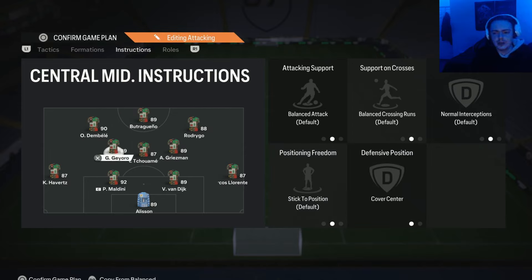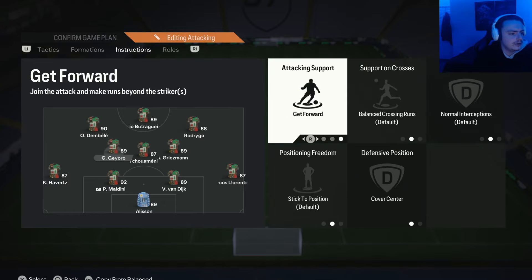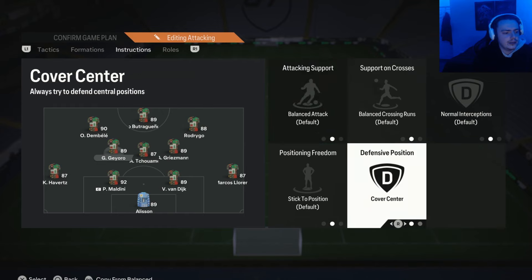Moving on to the left centre mid — I use a more box-to-box style midfielder here. We leave them on the default settings and pop them on Cover Centre. We leave them on defaults because if they're a box-to-box player, we don't want to restrict them to doing just one specific thing. We kind of just want to give them freedom, let them cook, and primarily cover those central areas in midfield.